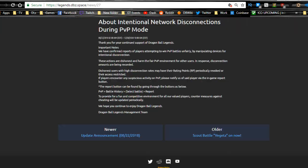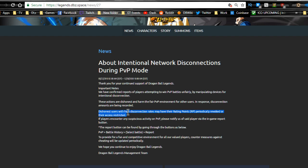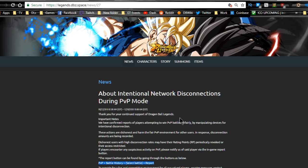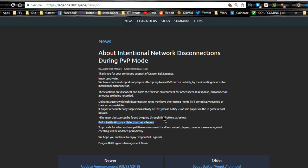Regarding intentional disconnections, players will be suspended or banned if there are intentional disconnections over time. You have to report them — go to PvP battle history, select the battle, and hit report. If someone continuously disconnects or causes excessive lag, hit the report button. If you're going to disconnect intentionally to ruin the PvP system, that's not okay. There's no way to tell if it's a bad internet connection or intentional, but don't be the person who ruins the game for everyone else.